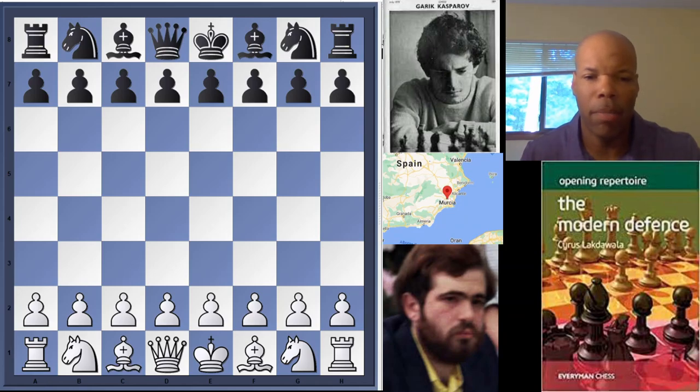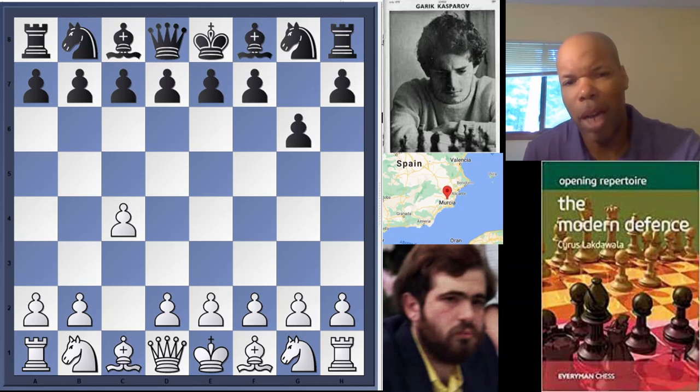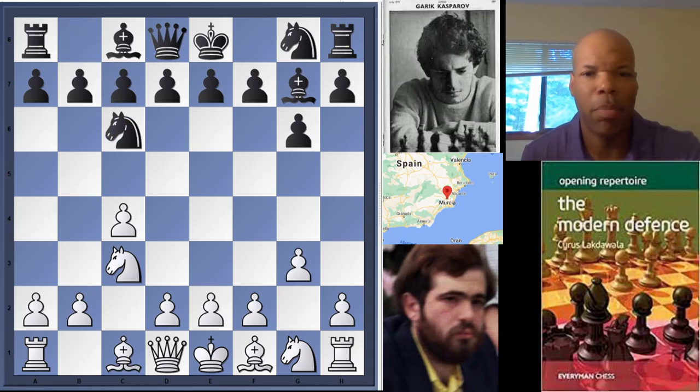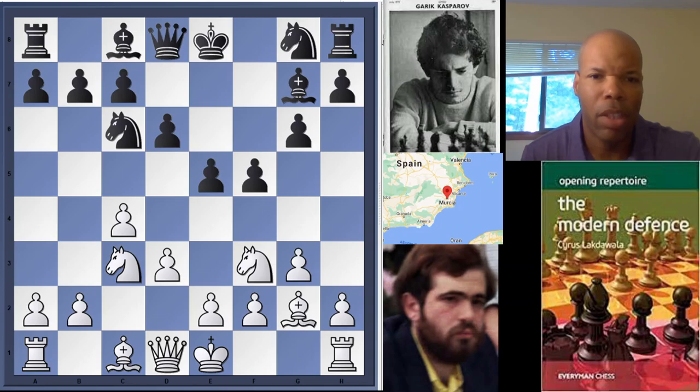So let's get to the game. Psakhis begins, of course, with the move C4. Kasparov played G6 — so we get this modern opening here, a universal opening. Knight C3. Bishop G7. G3. Knight C6 from Kasparov. Bishop G2 from Psakhis. D6. Knight F3. E5. D3. F5.